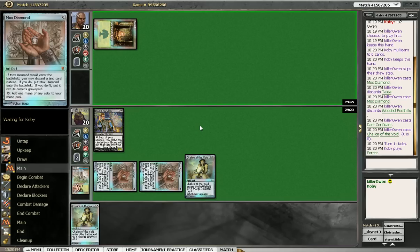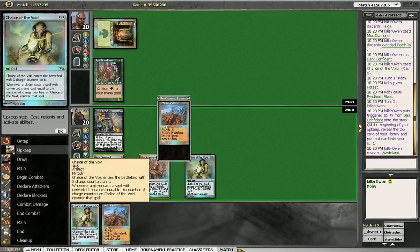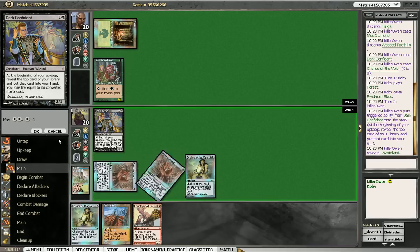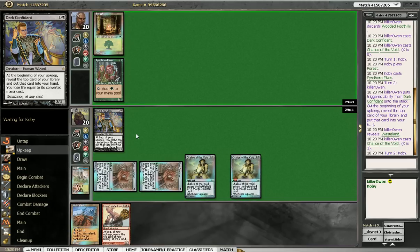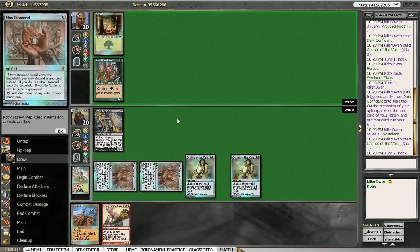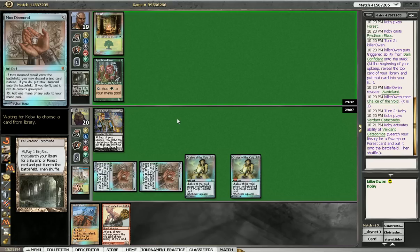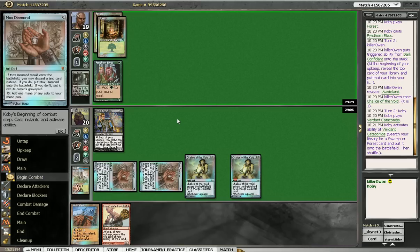It looks like he might be playing Elves. So, this is where the second Chalice is going to come into play, because Elves like to play one-mana spells. Should have played the Wasteland there — oops. Not bad. F6 key, really should be paying more attention. F2 now, so you guys know that I'm not going to be skipping turns right now.